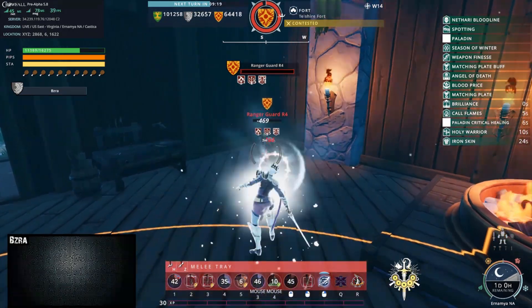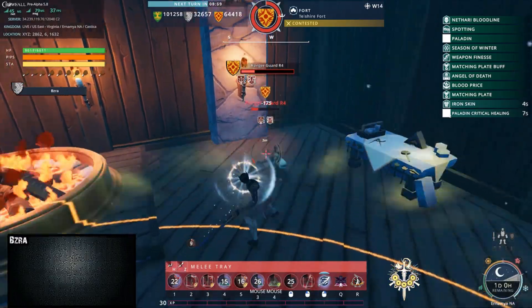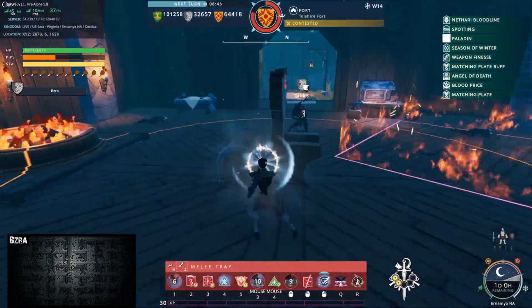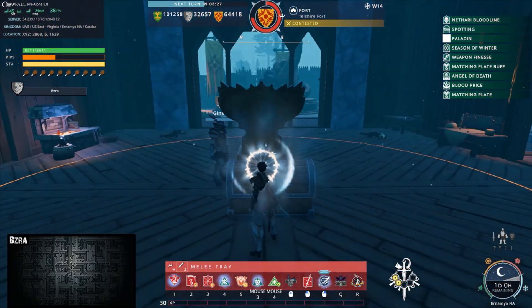The fort indicator can be found at the top of the screen. You can watch the fort's status change from contested, to capturing, to captured. This process can take some time though. Sit tight, watch for enemies, or eat some pork chop sandwiches as the bar fills.